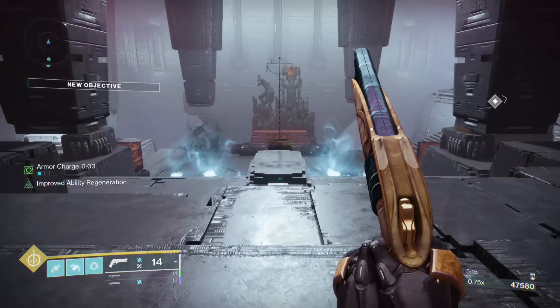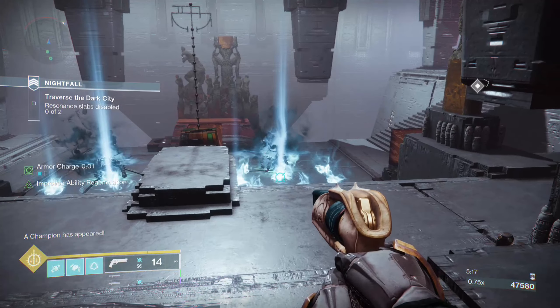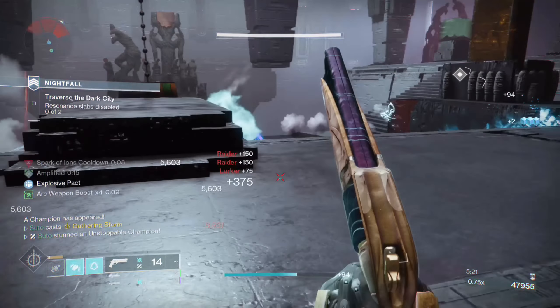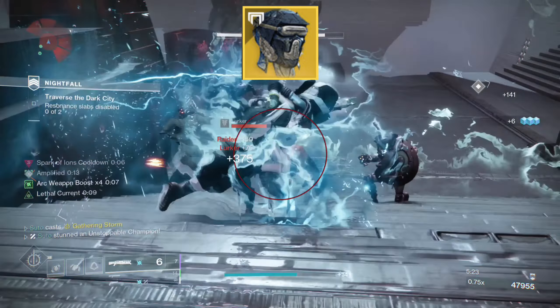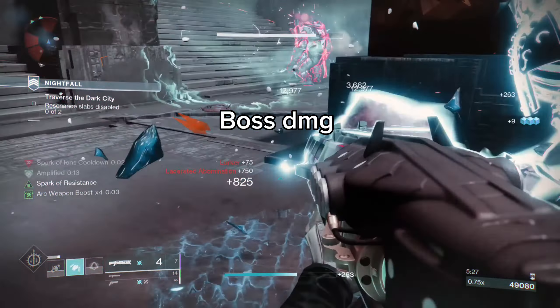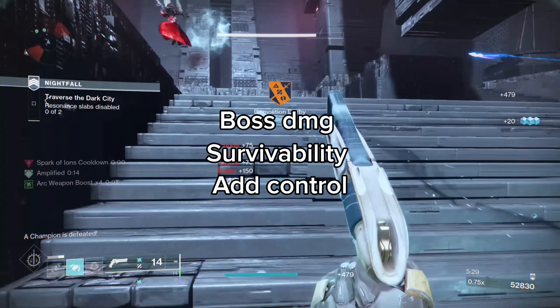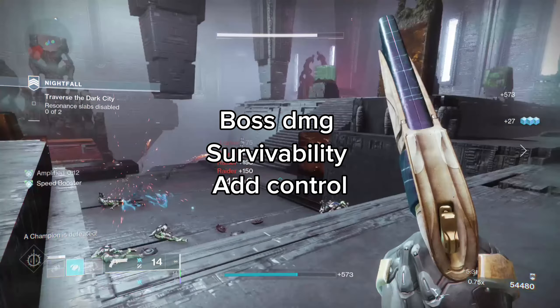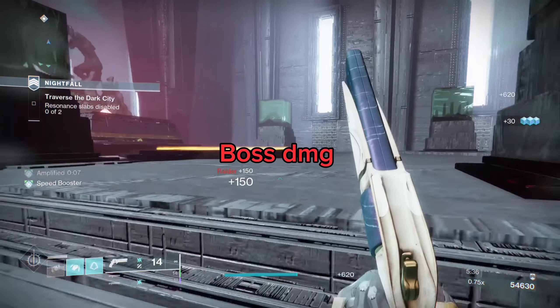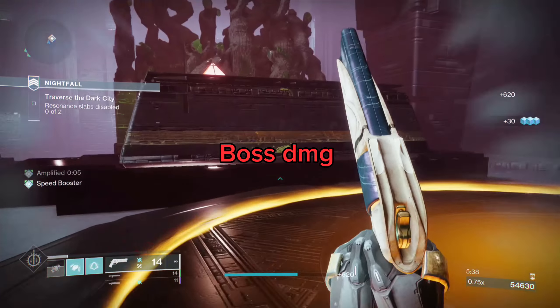Hey hey, this is Tutany signing in. I'm here to showcase an arc build I've cooked up using the Hunter Exotic Foe Tracer. When I make my builds, I like to categorize them into 3 main factors: boss damage, survivability, and ad control — the ability to quickly clear out enemies. I think this build shines best in boss damage and still does a good job at surviving and ad control.